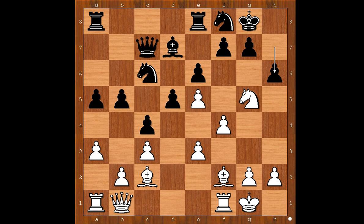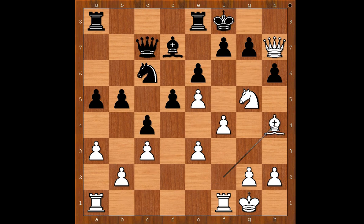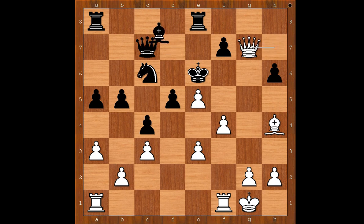White played a move and black resigned. The move is bishop to h7, check. Black resigned. If knight takes on h7, queen takes on h7 check. King to f8, and now bishop to h4. If king goes to e7, then knight takes on e6, king takes on e6, queen takes on g7, bishop to c8, f5 check.